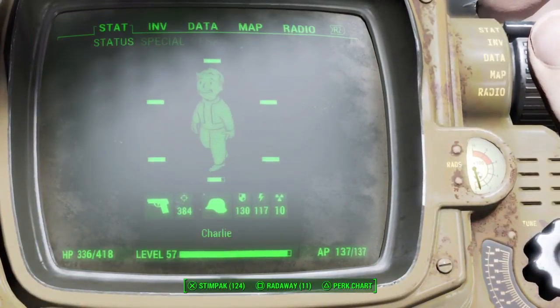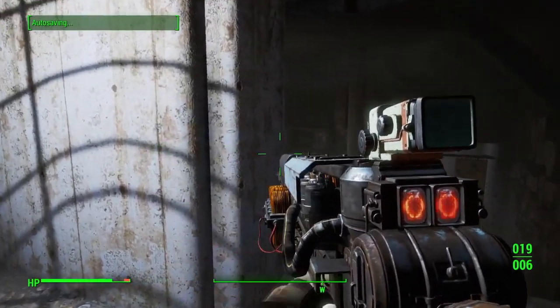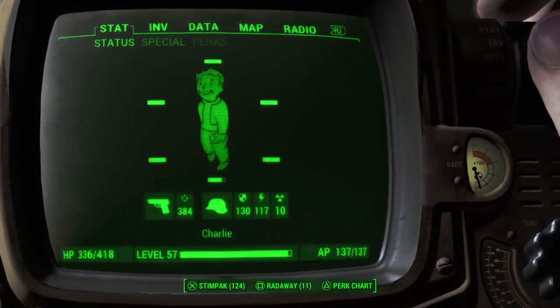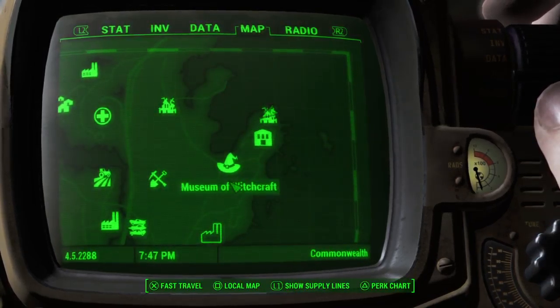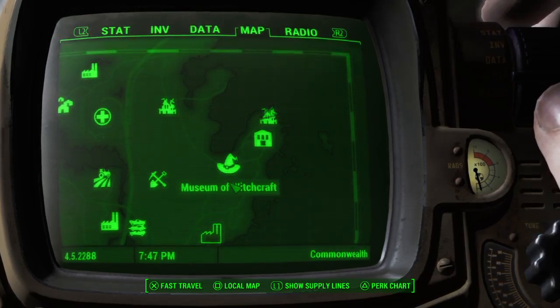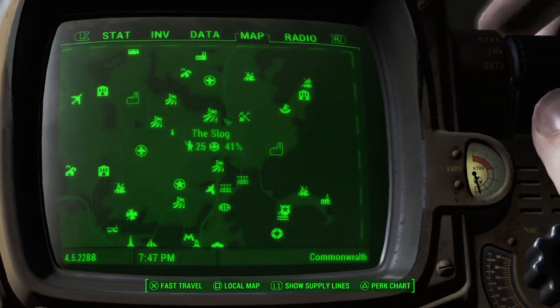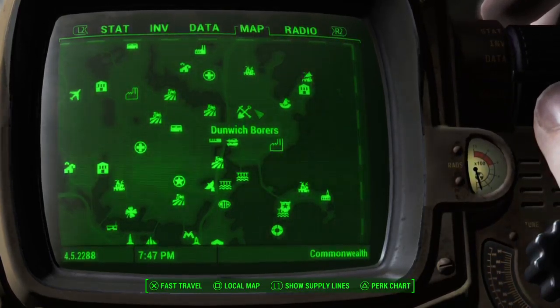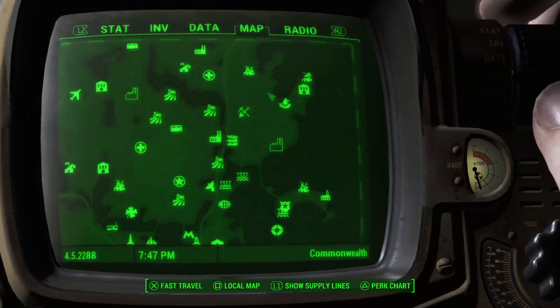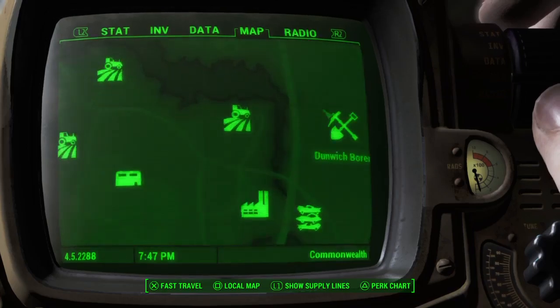First thing you're going to need to do — let me get out of this light so you can see. You're going to have to go to Salem. It's up by the Witchcraft Museum, not too far from the Slog or Finch Farm. You just got to go across. You got Dunwich Boroughs where the Sneak Bobblehead is, one of your settlements up there — Coastal. There's the museum. There's Salem.